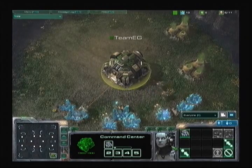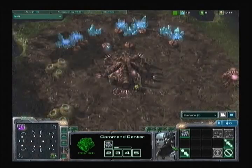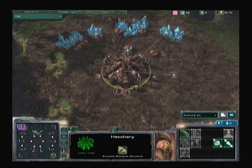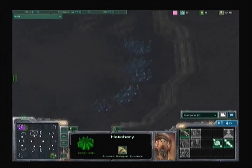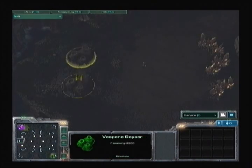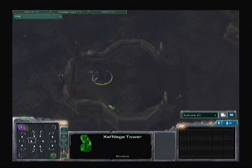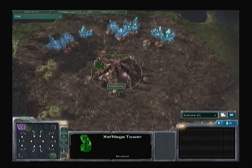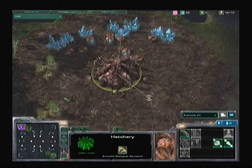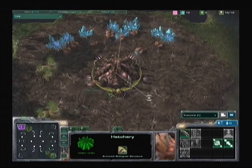There are big cliffs right behind your natural expansion, your natural expansion is relatively wide open, there are destructible rocks all over the place revealing hidden expansions, gold mineral patches on the right side, and Xel'Naga watchtowers that are super key for spotting your opponent. With all that going on, it's going to be hard for Machine to just play his straight-up style of roaches into hydralisks.